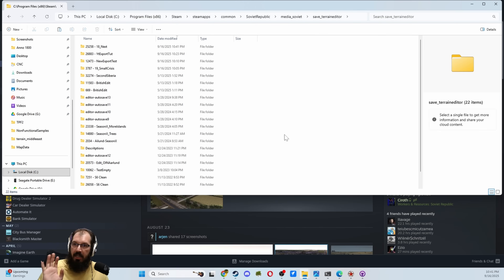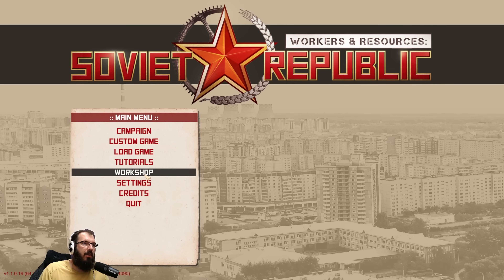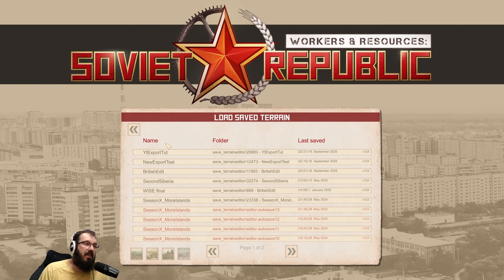So that is there. That's the first thing — you found it. Well done. For the next step, we actually have to create a terrain, and to do that, you go back to your game menu and go down to Workshop. In Workshop, there are all of these options, but the only thing you really need is a Terrain Editor. Inside the Terrain Editor, there are a bunch of options or terrains that you already have. The one that we just moved here is actually not here because it's not the right file type, which is what we're doing right now.